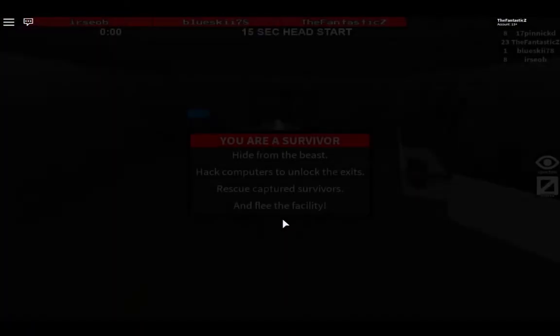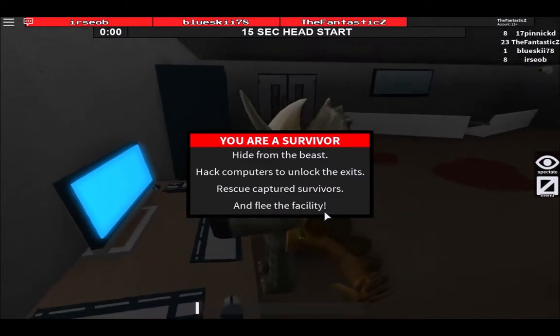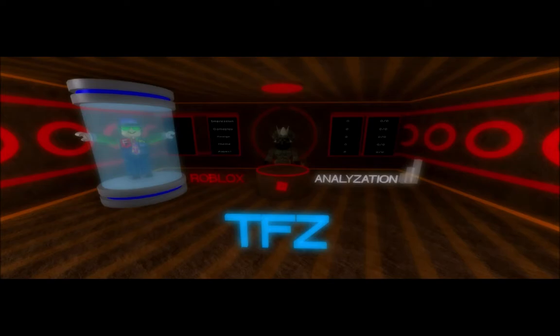But once you enter a round, that whole vibe changes and the setting is a bit different. If you're a survivor, you have to run away from the beast. But if you are the beast, you have to prevent them from escaping and capture them. The transition from the peaceful lobby into the enclosed facility is pretty good since it's a fade in/fade out rather than instantly teleporting. And depending on which role you get, you get a tiny guide on what to do, but it is very simple.